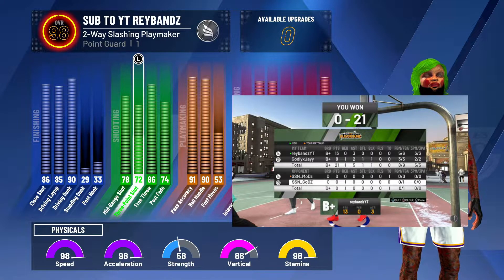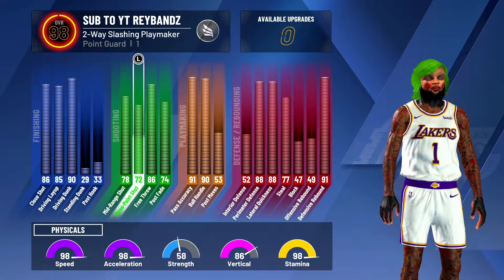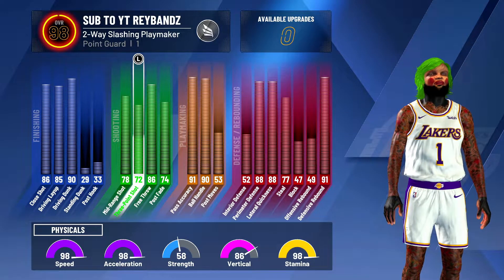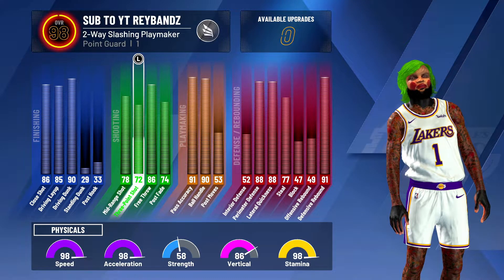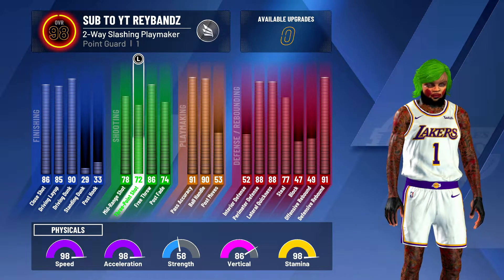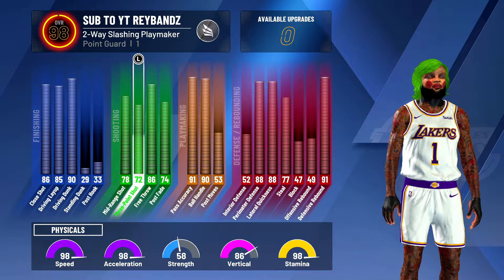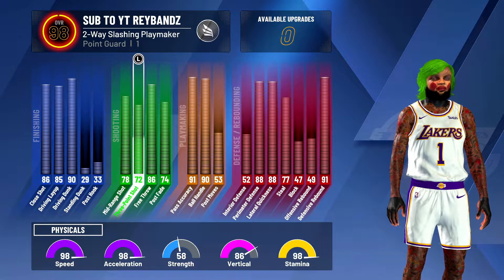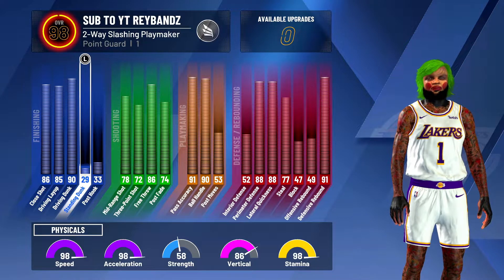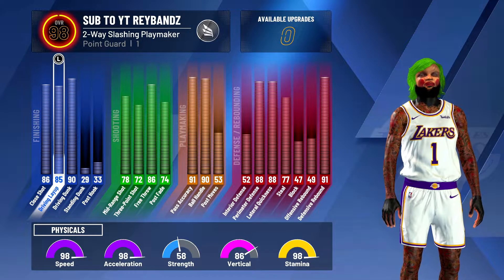This is not a build where you want to shoot 10 threes a game — I iso. This is the perfect iso build for playing two. The way I play, I try to get into the play as much as I can, and if he sags off I do a mid-range or a step-back three. This build is not made to hide behind a screen and shoot threes — it's meant to dunk on people. You see a 90 dunk, 85 driving layup.